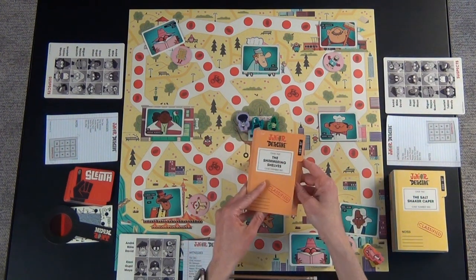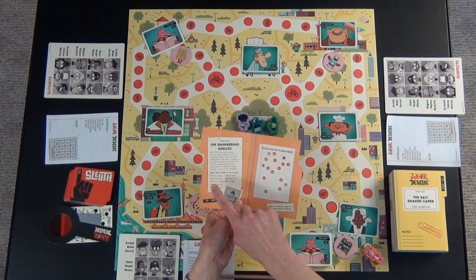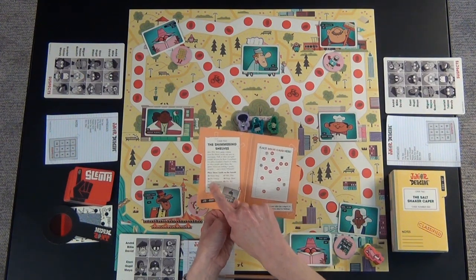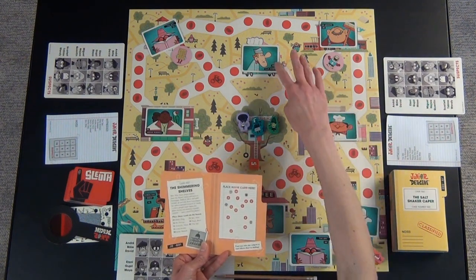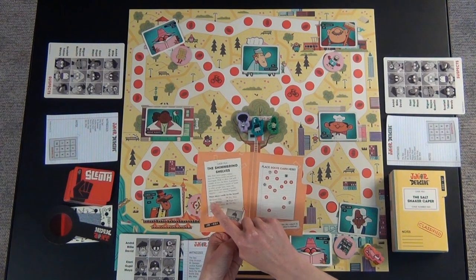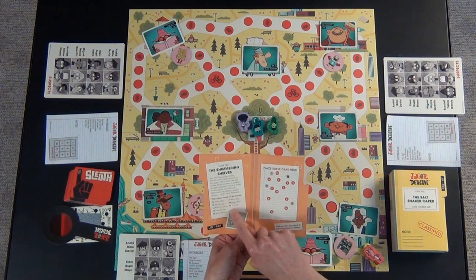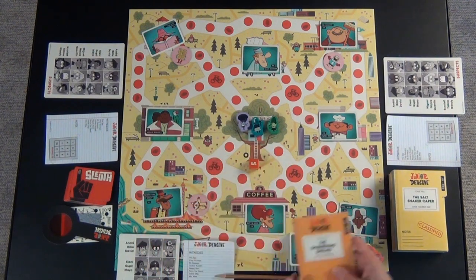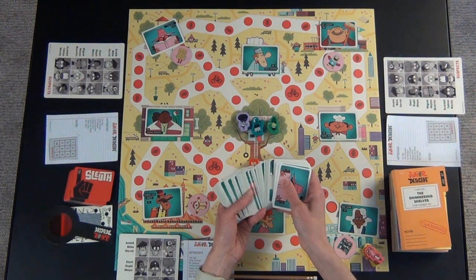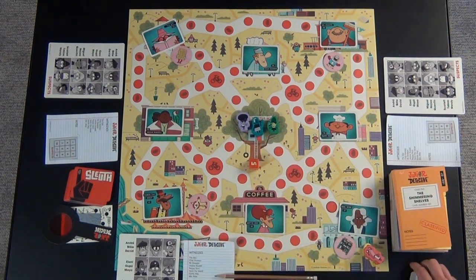To set up, you take a case file, someone reads through what the case is, and someone should also place cards on the board. There's a number on each one of these cards, and you find all the numbers. So case one, number 22 for Dottie Drip, number 26 for Mr. Sweeps, and so on. You find all of those cards and put them out on the table. There's a whole bunch of cards to go through. Once you place them out, you can put these to the side — you no longer need them.